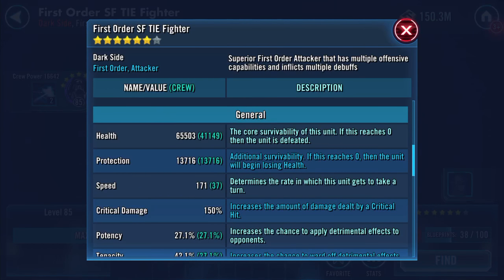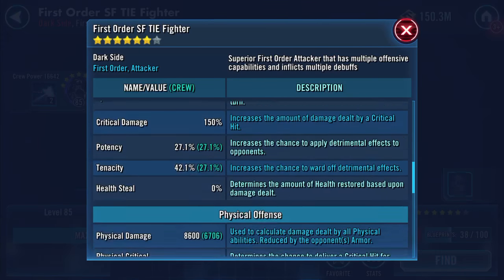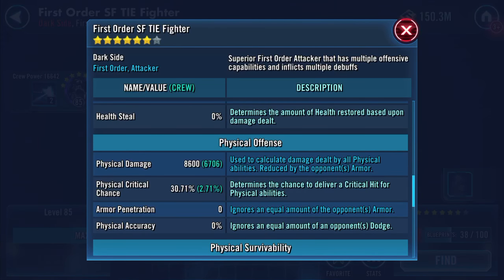The ship shows 16,655 protection, 271 speed, and 86,600 physical damage.